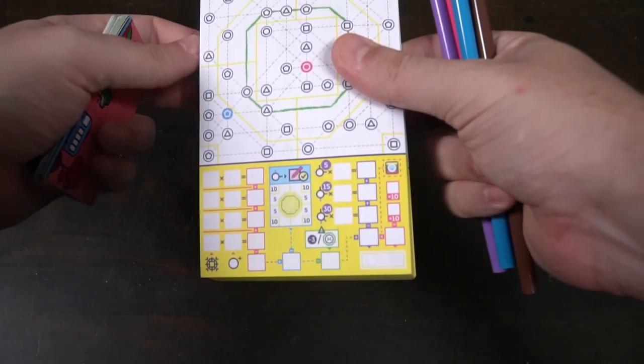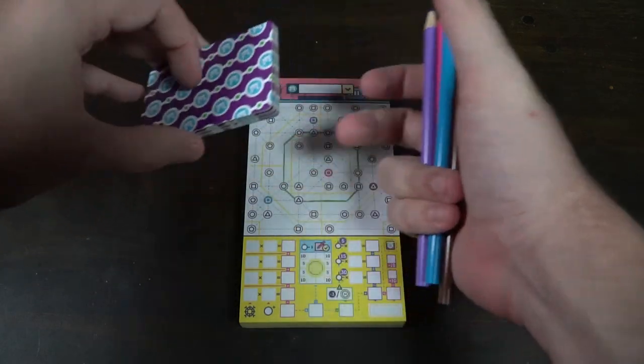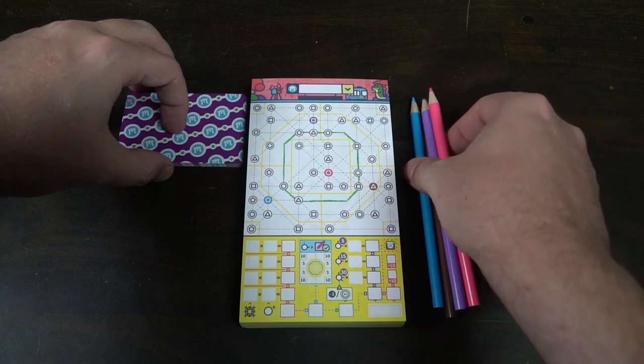To set up Next Station Tokyo, the first thing you'll do is give each player a pad of paper, then give each player a pencil. In a four player game each player gets one pencil. In a three player game everyone gets one and there will be one left out on the farthest left hand side player, and so on until just one player exists. You're going to take this deck of cards — your flip and write cards — which will have two different types: pink and blue, and green and yellow. Shuffle these up and place the deck within reach of the starting player or conductor.